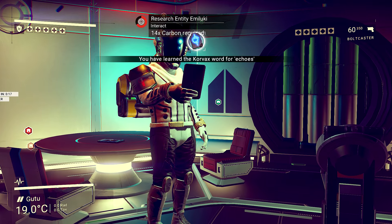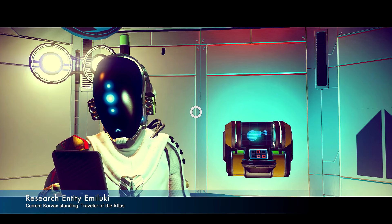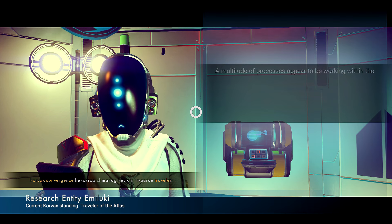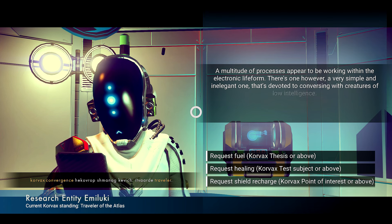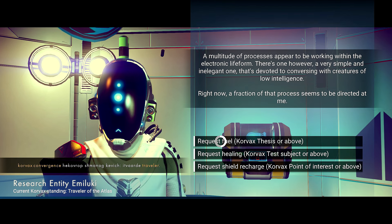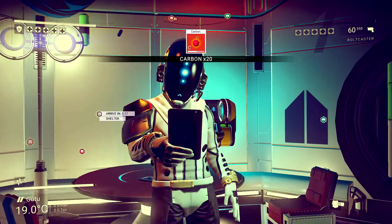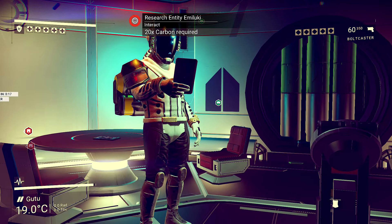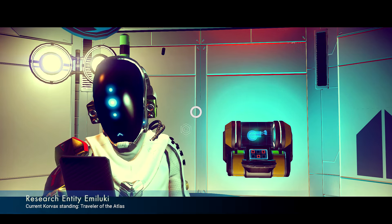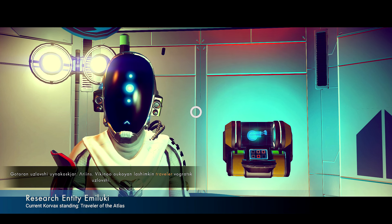Echoes. It echoes in the night with me. Come on, man. When I was doing this before it was only like health or shield recharge. This is fuel — healing, shield, or fuel. So give me some fuel. I would just take words from you, my friend — you don't need to give me all your stuff. Just give me your language. I want to speak Kovaxian. Your language.